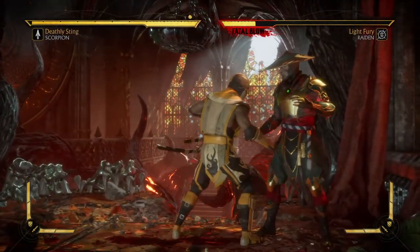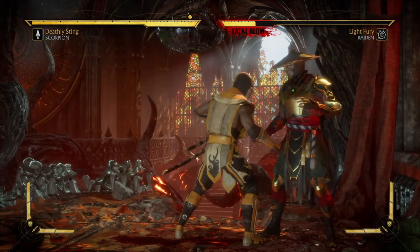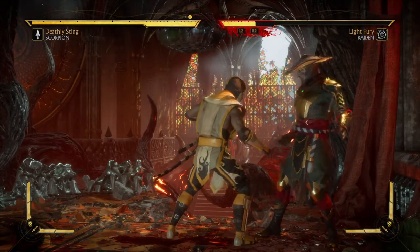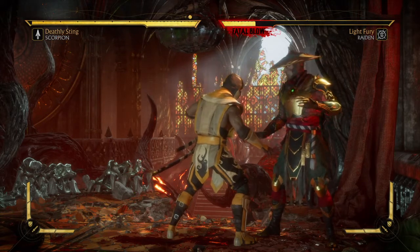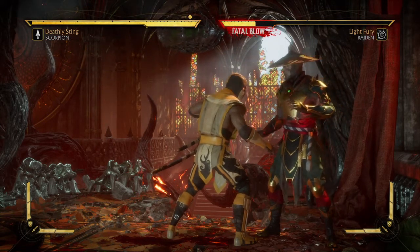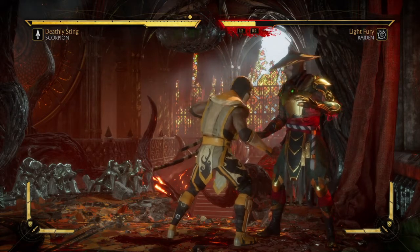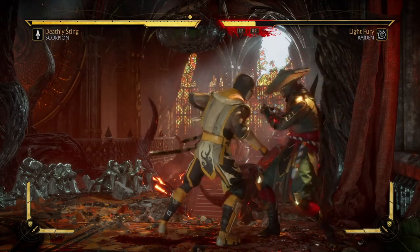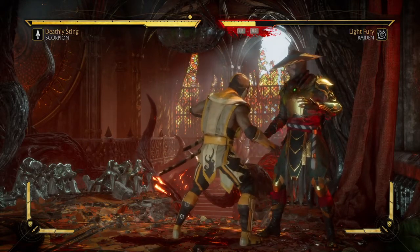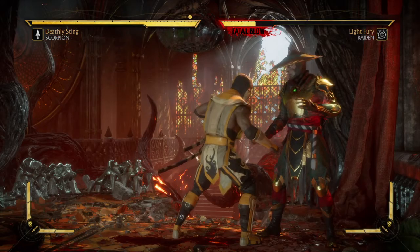The Air Demon Slam without hitting the opponent looks and sounds like this. If the opponent is airborne in any way, he will grab them, so you can give them a kick to knock them off their feet and grab them. If you time it correctly in the corner in a combo, it works.